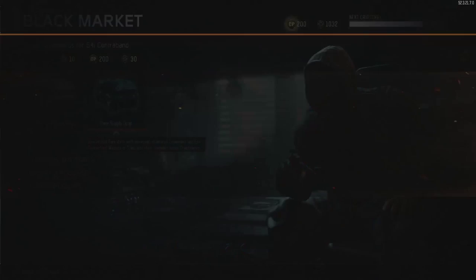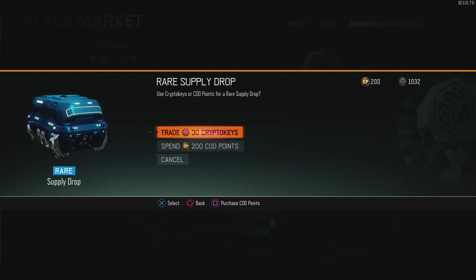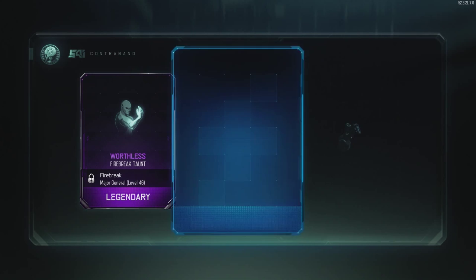Let's start off with one opening here — rare supply drop. I'm just going to be opening nothing but rare supply drops. I do have 200 COD points but I'll keep those for a rainy day. First crypto key case opening: I got a firefighter taunt, another taunt, and a swindler taunt. Pretty crazy, and I got some crypto keys back as well.